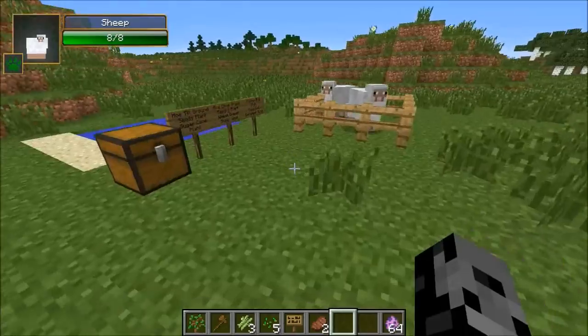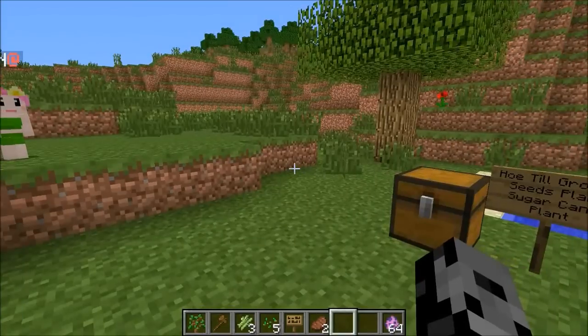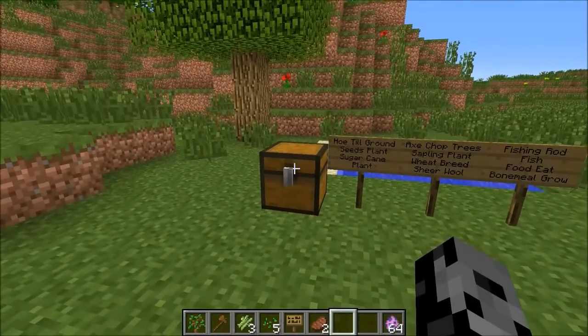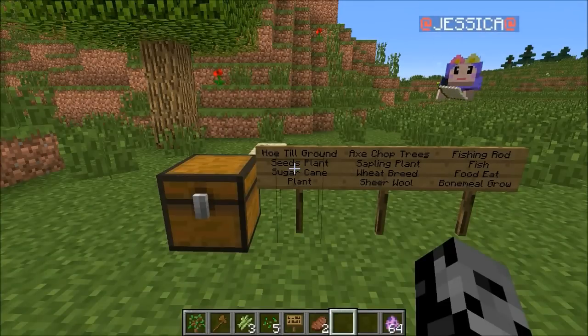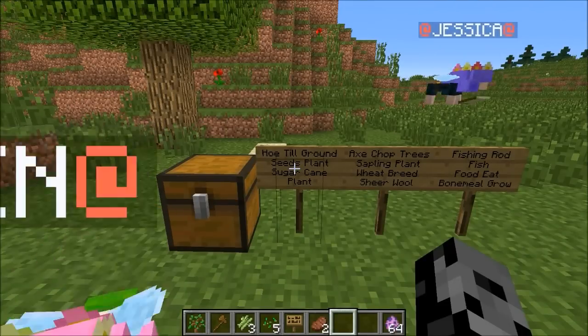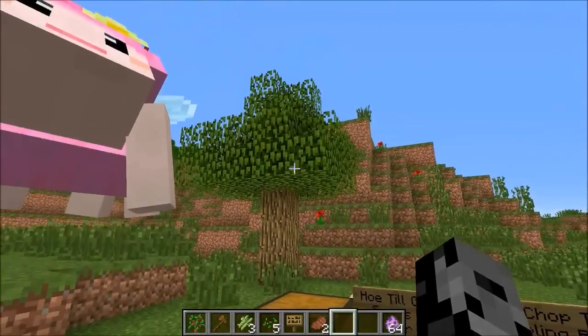At this point we've got all of them: we've got a normal fairy, the girl with the sword, the rogue, and the healer. So I'm gonna go into survival and we're gonna try to fight some mobs. The fairies pretty much follow me around wherever I go - I've got my own fairy army. It's like a mini version, but you could have hundreds, thousands of fairies following you.